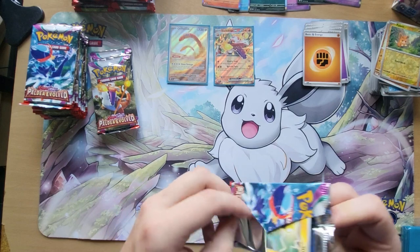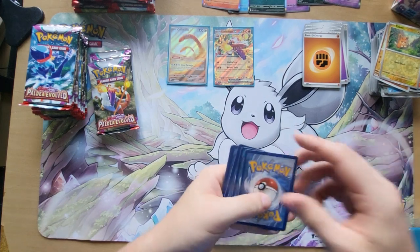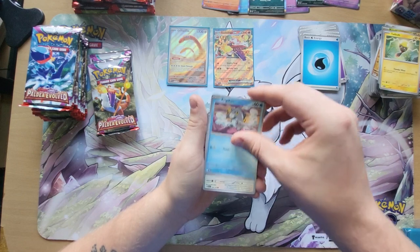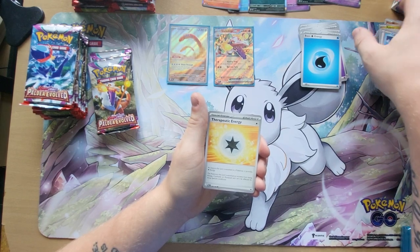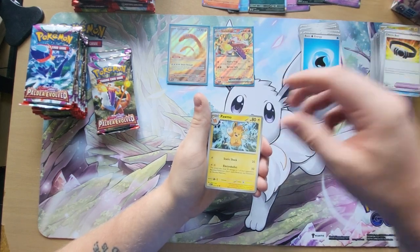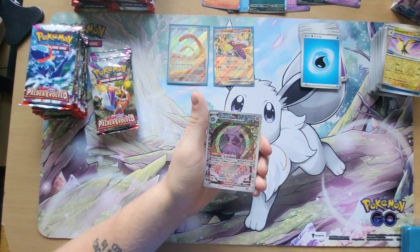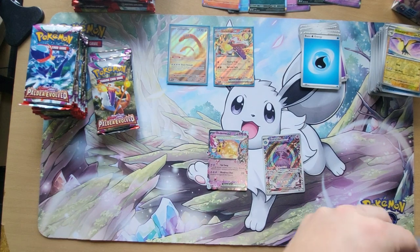Nothing so crazy so far. Water Energy, we got a Double Gas, Dead Bulb, Frigibax, then the Mauhold total, Therapeutic Energy, Choice Belt, Pomo, Reverse Holo Kilowattrel, then we have an Old Art Ms. Mages — what a beautiful card this is — and we have a Deden EX card. I'm gonna sleeve both of these cards.